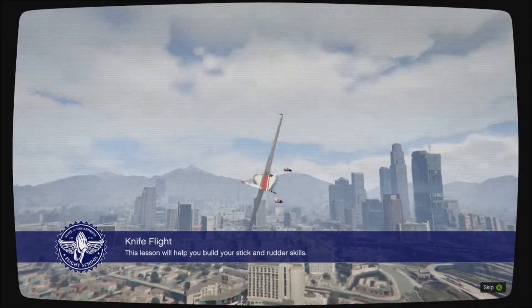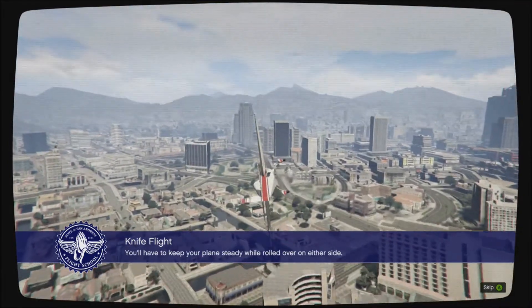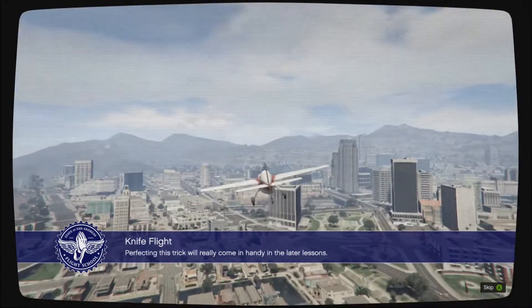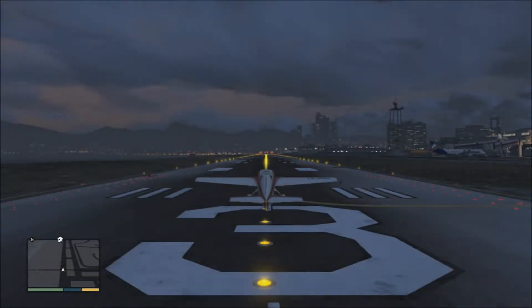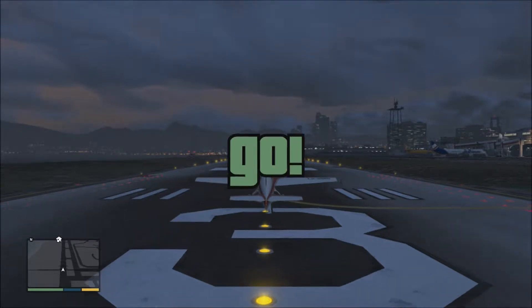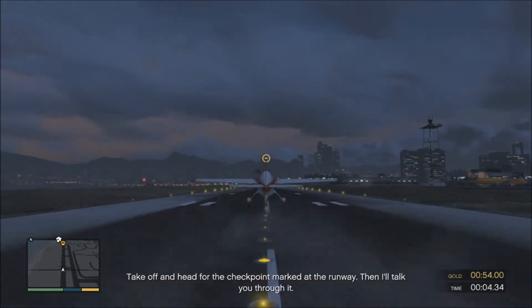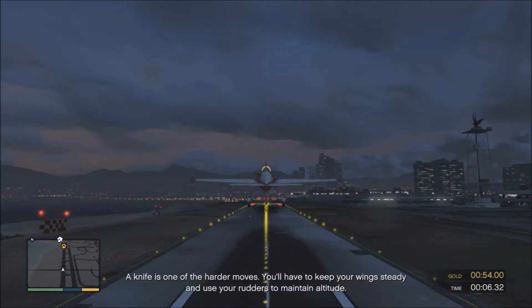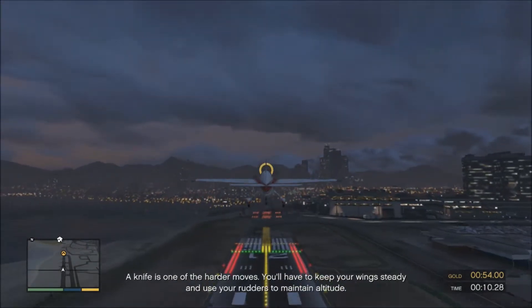This lesson will help you build your stick and rudder skill. You have to keep your plane steady while rolled over on either side. Perfecting this trick will really come in handy in the later lessons. Take off and head for the checkpoint marked at the runway, then I'll talk you through it. A knife edge is one of the harder moves — you'll have to keep your wings steady and use your rudders to maintain altitude.